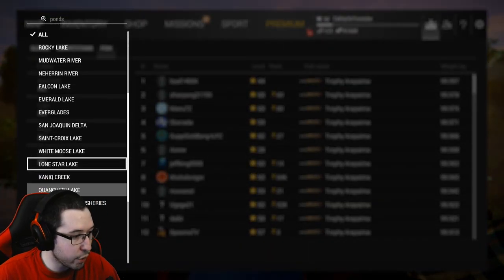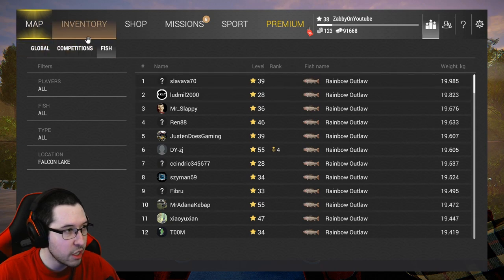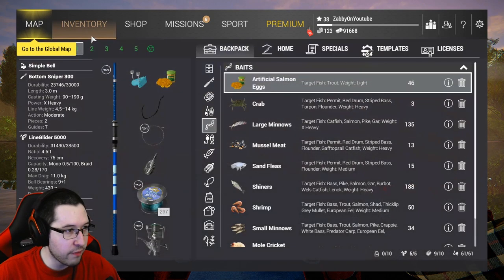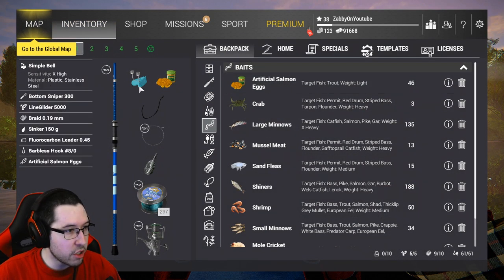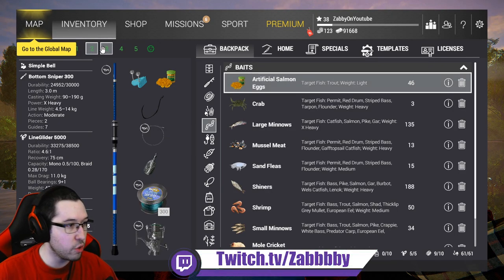They're pretty good size now. They're getting bigger and bigger the further we go into the game. So let me go to Falcon here - you can see 19 kilograms, pretty solid rainbow fish there guys. So that's what it's maxing out at, very very solid. I got three bottom rods set up here. You can use float rods, whatever you guys got - make sure it's heavy duty though.